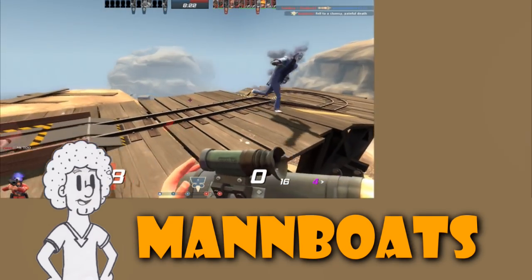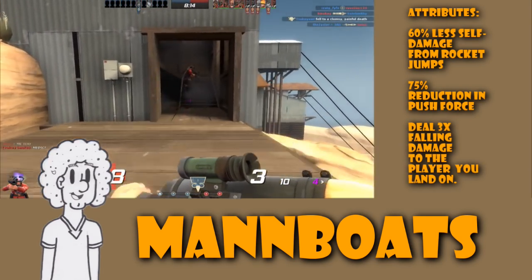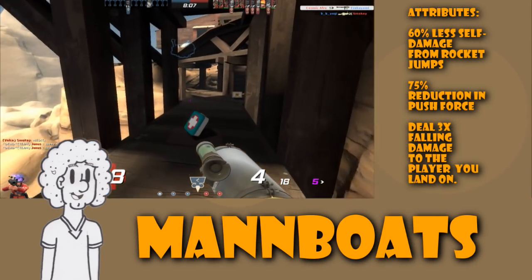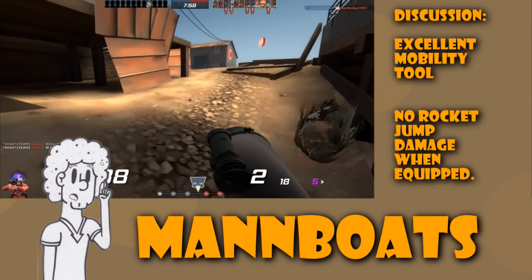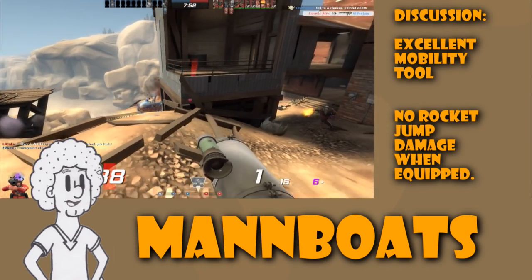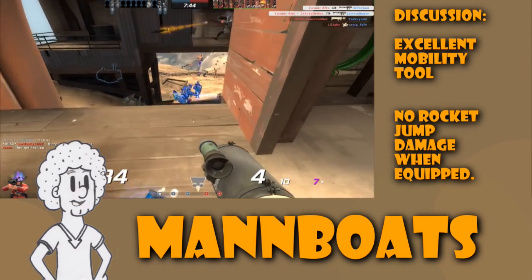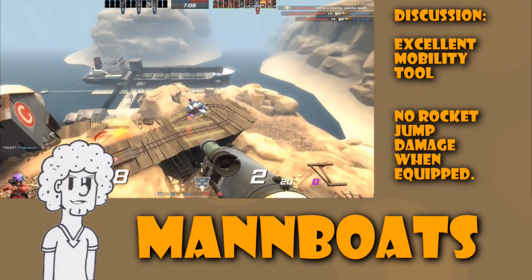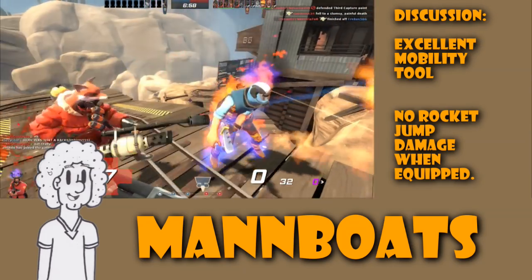And finally we have the Man Boats. These grant 60% less self-damage from rocket jumping — though this does not affect fall damage — and a 75% reduction in push force from enemy damage. You also deal 3x damage to any player you land on. When combined with the Original Beggar Launching 5000 Cows primary, you take no rocket jump damage, making you a perfect rocket jumping machine. And without the Rocket Jumper, we still have a way to reach no rocket jumping damage, which is great for practice anyway.